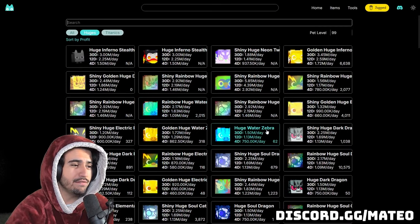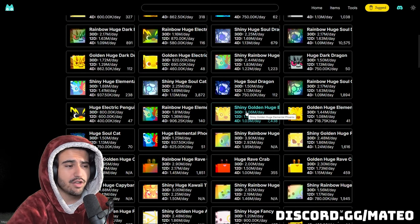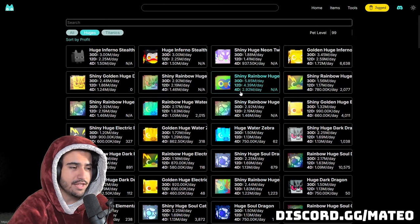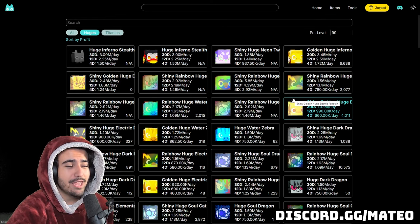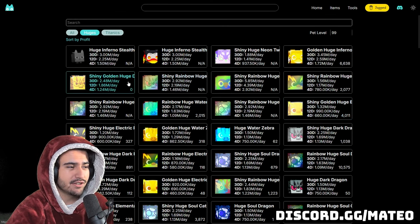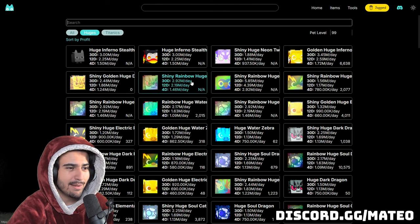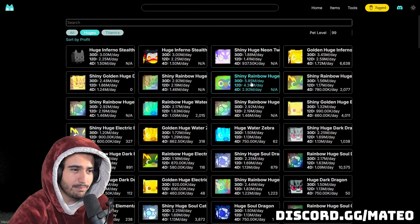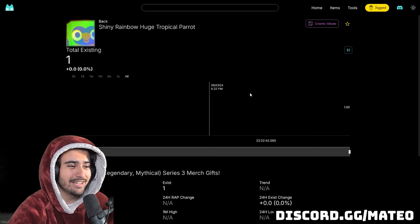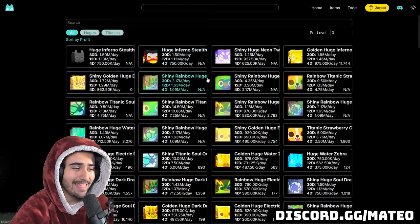You could use this tool to look up the values of every type of huge that you currently have, as well as just look up huges that you are seeing in the trading plaza to see if they would be a good value or not for you. Just keep in mind, you can have a max of 10 exclusive daycare slots, so you can only be making 10 times whatever this top value is.